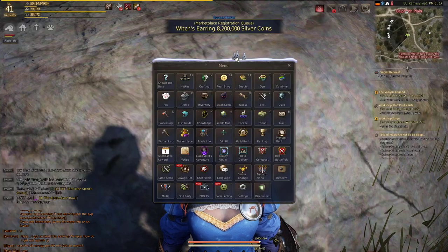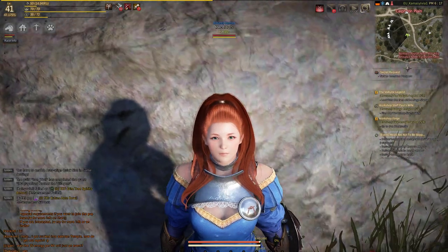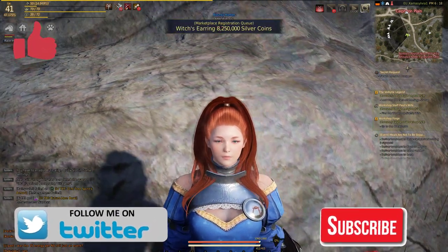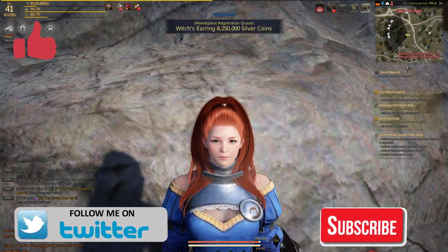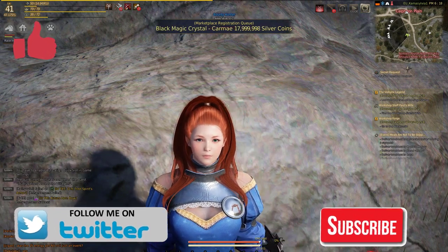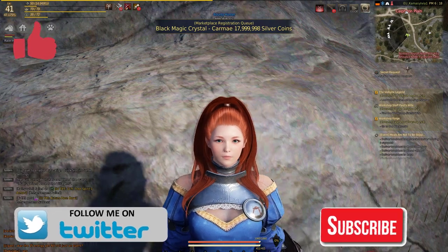You can either click there or press enter in your general settings, and the window is completely gone. That is how you remove the skill combo display window in case it's annoying you. Please comment, subscribe, and like, and I hope to see you in the next Black Desert Online episode - until then, take care.